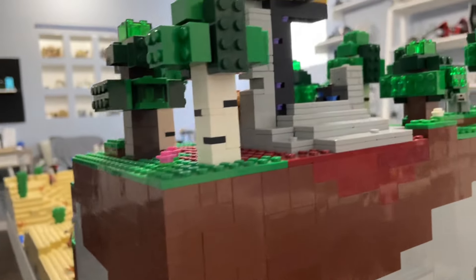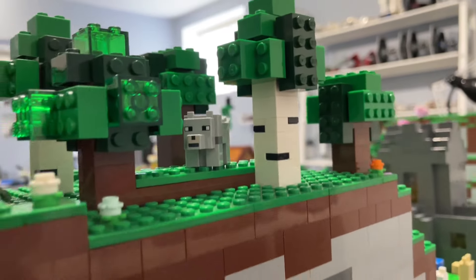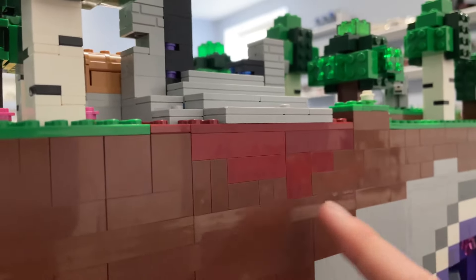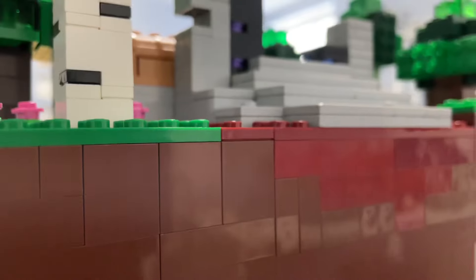Moving to the back of the hill, we can take a better look at the details here. We have a wolf kind of hiding in the back of the forest there. I think this looks pretty good. We also have a bit of netherrack going deeper into the ground — a nice, accurate touch of detail. Actually, forget I did that. Just forget that happened. I will fix that in the future.